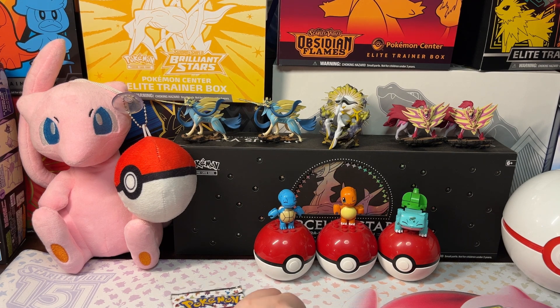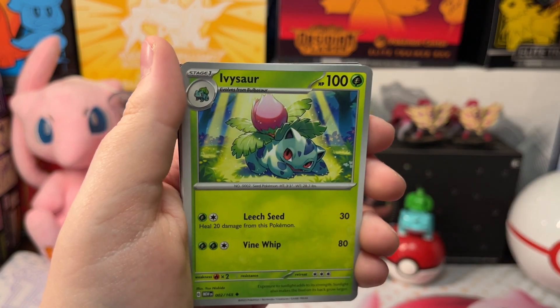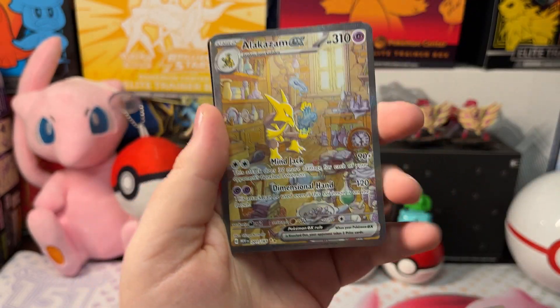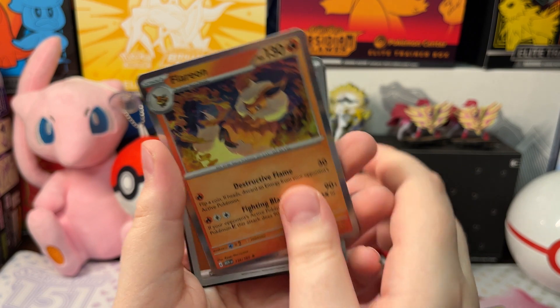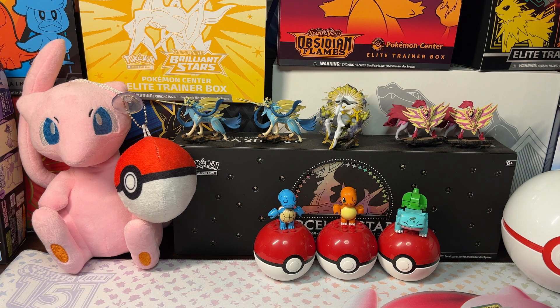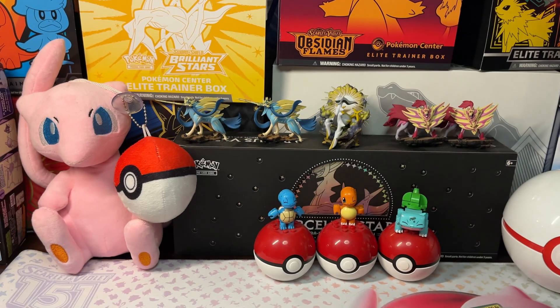Now let's open up our last pack of 151. We got a Vulpix, Magnemite, Caterpie, Eevee, Ivysaur, Slowbel, Machoke, Oversal Weepinbell, and an Alakazam EX Special Illustration Rare — that's really cool because this is the last card of the Alakazam EX box! Also a Flareon and a Fighting energy. Here's our Alakazam EX Special Illustration Rare — awesome. Slipping it in the sleeve.